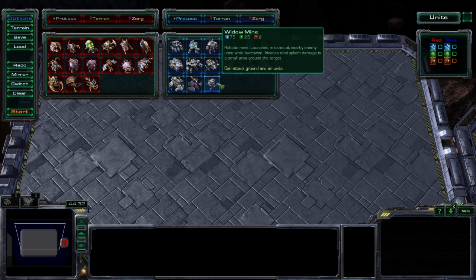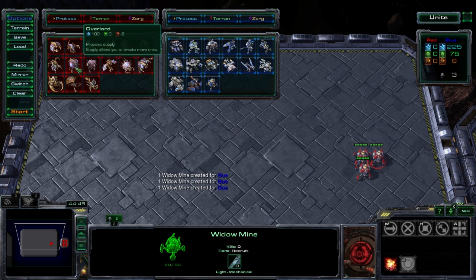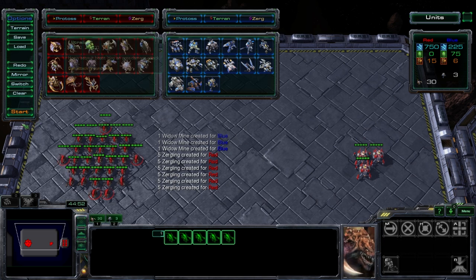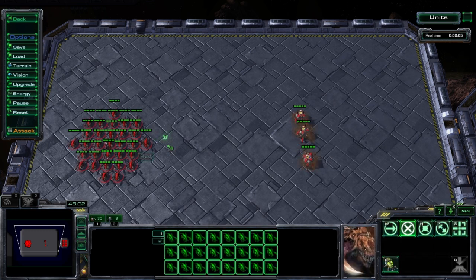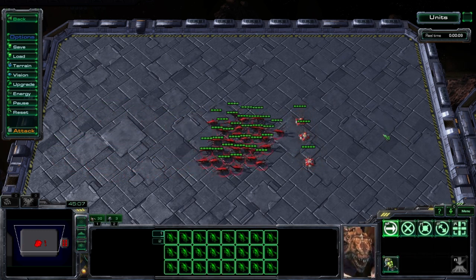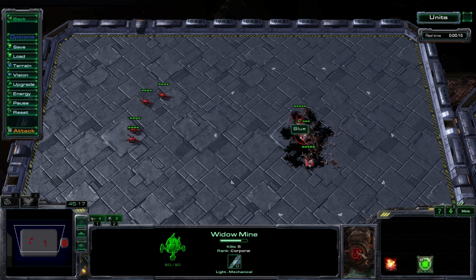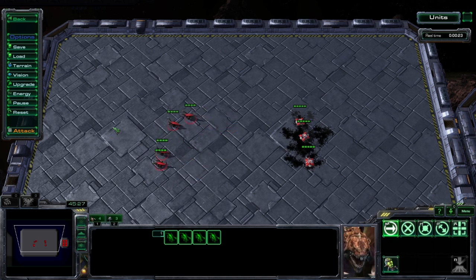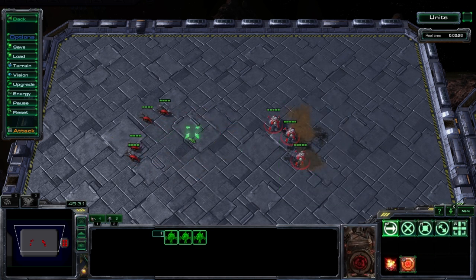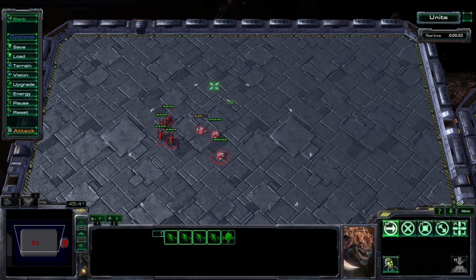The next unit from the Factory is the Widowmine — these little things are, as you might imagine, mines. They burrow underground and once set up they're ready to wreak havoc on enemy forces. Let's test on some Zerglings and show exactly what happens when an army walks over burrowed Widowmines. They just get annihilated. Widowmines do have a long cooldown of 40 seconds before they can fire again, but each shot deals a lot of damage. You can unburrow them and move them closer to your opponent — burrow them right outside an enemy base to create a nasty trap.